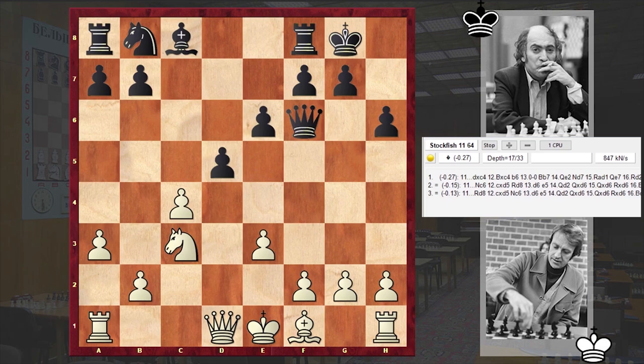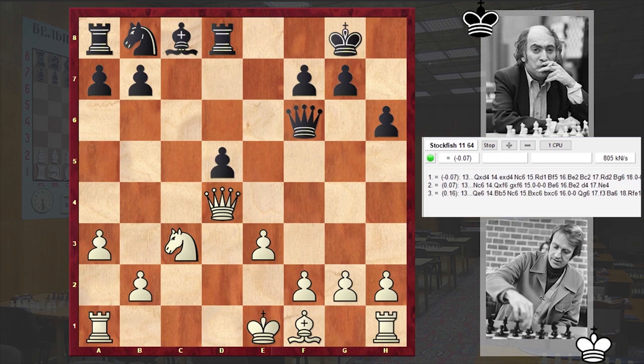Rd8, cxd5, exd5 and Qd4. White is offering the exchange of queens and is not interested in playing against an isolated pawn.